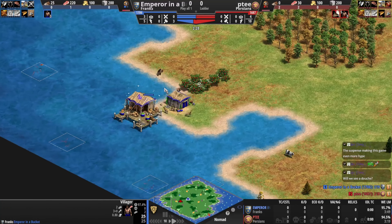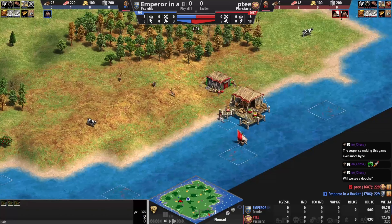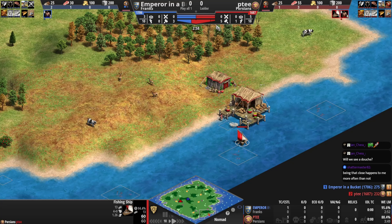Blue has docked over here and has some animal friends: a boar, deer, cow, and some berries. PT has docked over here with some animal friends as well, and already has a fishing ship out — so maybe a better build order from him giving him a bit of an eco advantage.